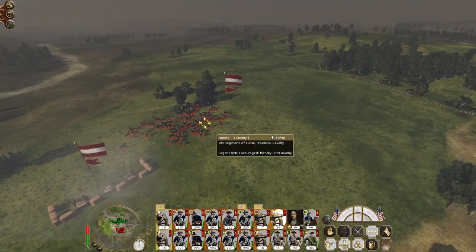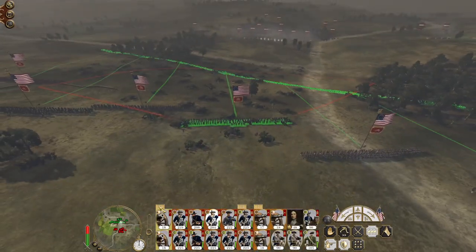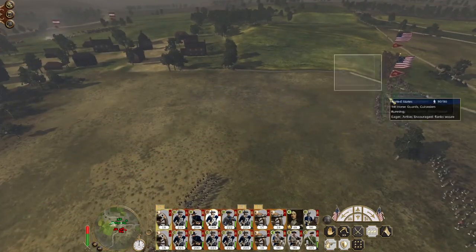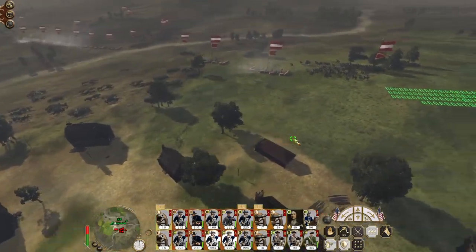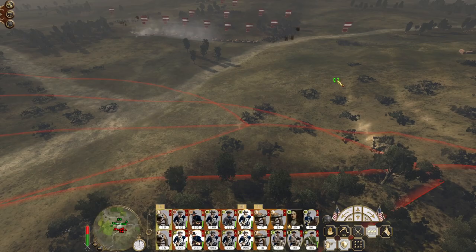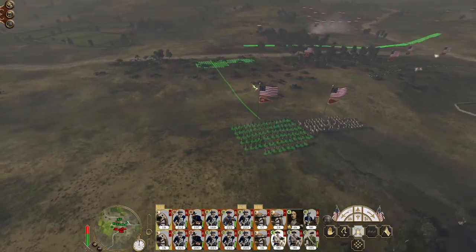Attack the enemy cavalry, don't worry about attacking the enemy guns. That's why we're going to storm forward at speed because shrapnel shot is also tearing us a new one. The infantry on the right need to storm up very fast — we just want to minimize our exposure.